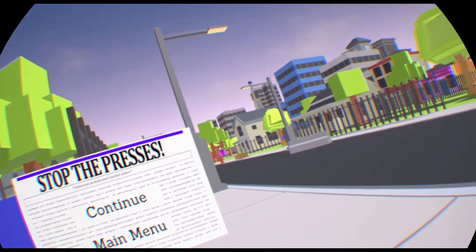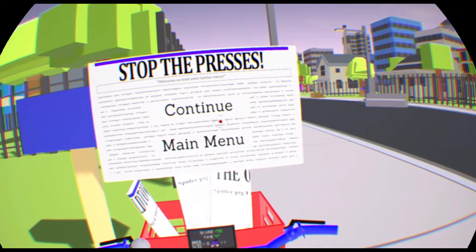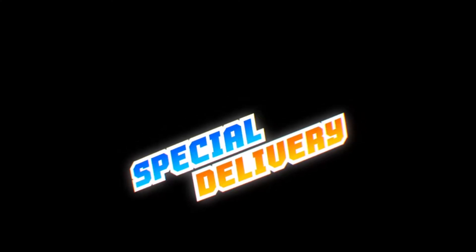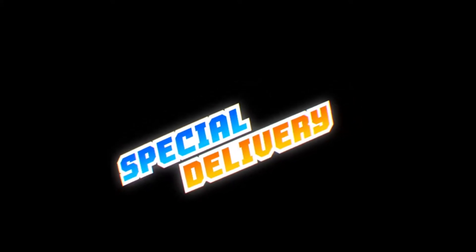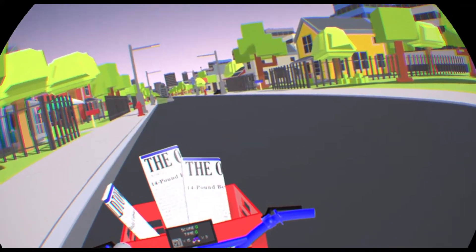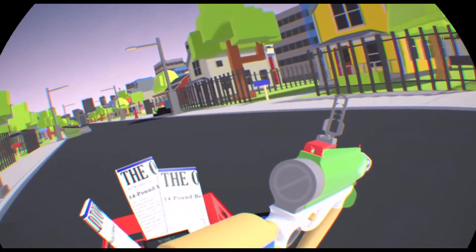When I get to intersections, there's no traffic, and then all of a sudden when I'm in the middle of the street, there's traffic. The traffic settings feel a little random. I think every level is just driving down the street, getting papers in the yard while avoiding the elderly people, dogs, and tornadoes. I thought the obstacles were procedurally generated, but it looks like they're all in the same spot every time. We'll see if that's the case.